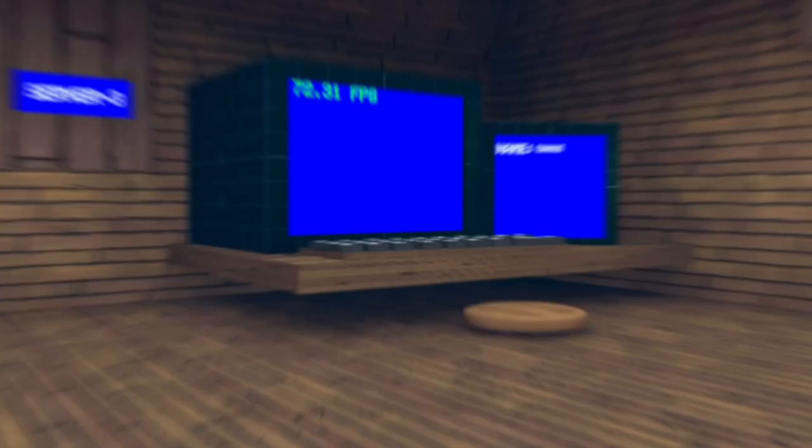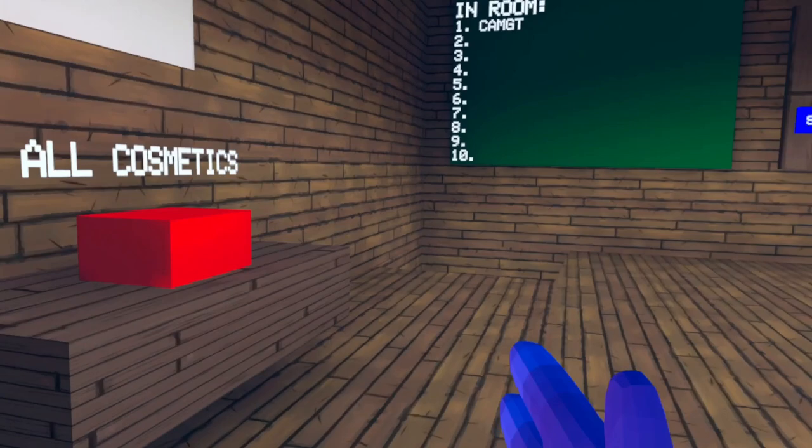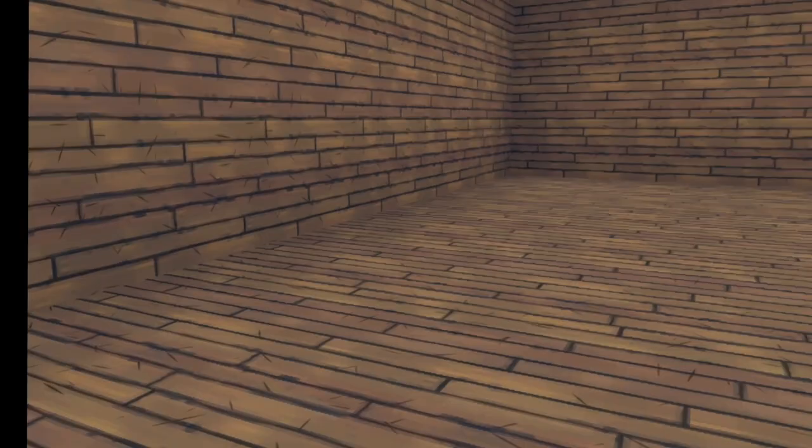So when you first get in the game, this is where you spawn — reset all cosmetics. There are the mod vents; as you can see, I don't have mod yet so I can't get in them. There's servers, you can see your FPS, your name, there's a picture of a monkey. You can play music — it's lo-fi music, but I don't know if it's copyrighted so I'm not going to play it. There's a couch, and yeah, this is the spawn. You can go down here; there are these little staircase steps, but there's currently nothing down here. I'm sure the devs will add some stuff later on.